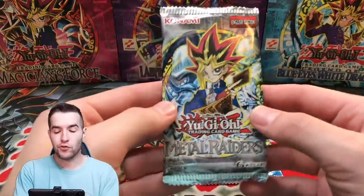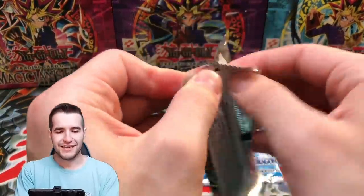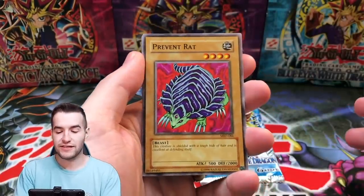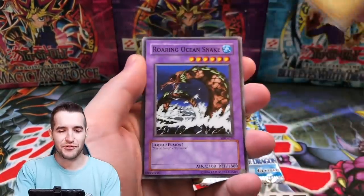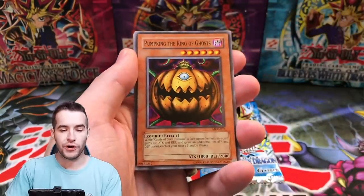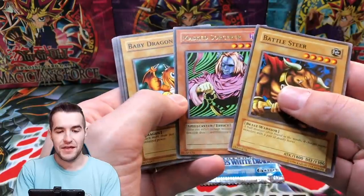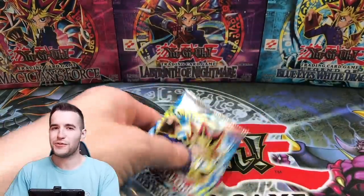Two packs left. Metal Raiders — give us something crazy. We've got the Prevent Rats. This is going to prevent us from pulling bad stuff, right? Roaring Ocean, the Pump King, the King of Ghosts, and the Battle Steer. Mass Sorcerer, Baby Dragon. No Pecaniu — very depressing.